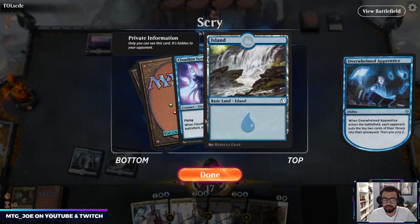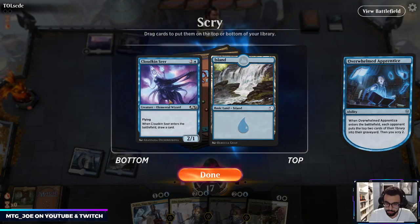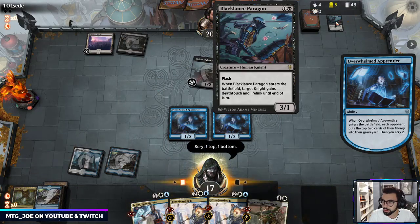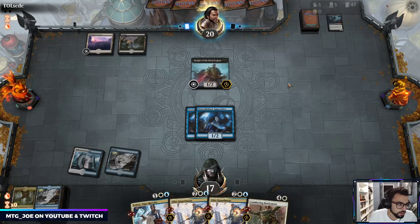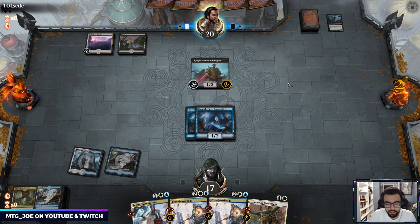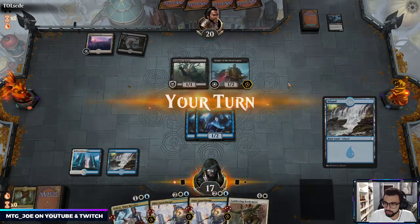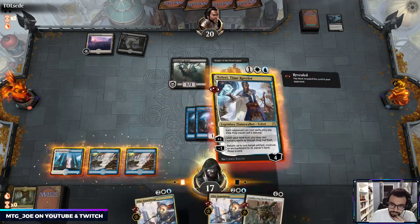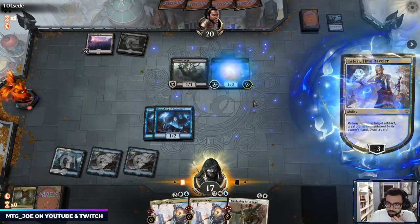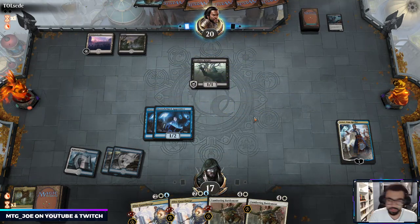Probably can forego on that and just play Teferi. Yeah this looks like mono-black or Grixis Fires. We draw our land, opponent is stuck on mana so we'll do that — would like to hit another land. There was a four-color Fires list we might play on stream.